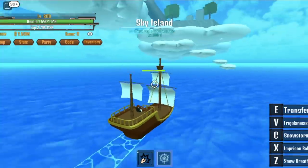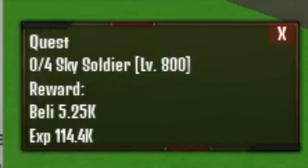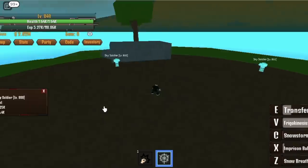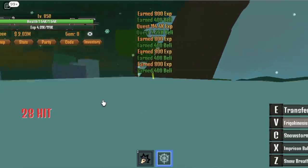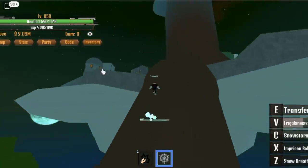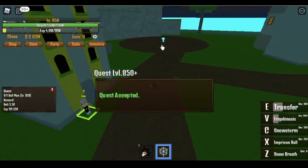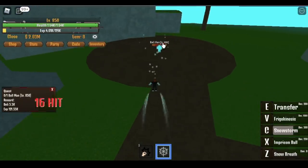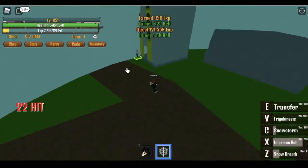At level 800, we will now go back to Sky Island. Start our quest with the Sky Soldiers. How do you defeat them? Very easy — Frigo Kinesis, boom, and the quest is done. Get it until you reach 850. After that, we will go to the second floor of the Sky Island and start defeating the Ball Man. Keep defeating this until you reach level 900.